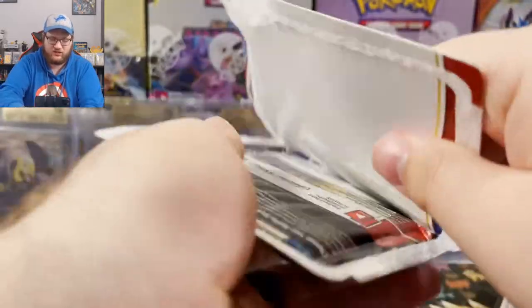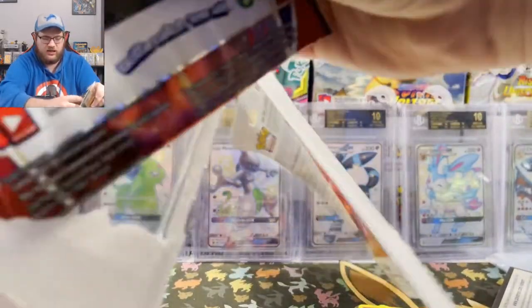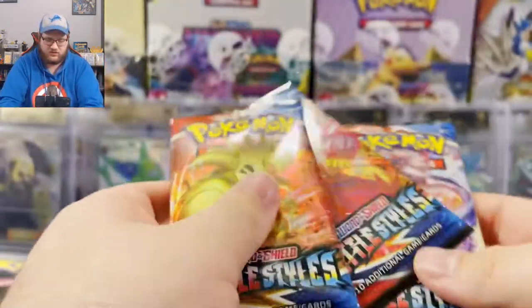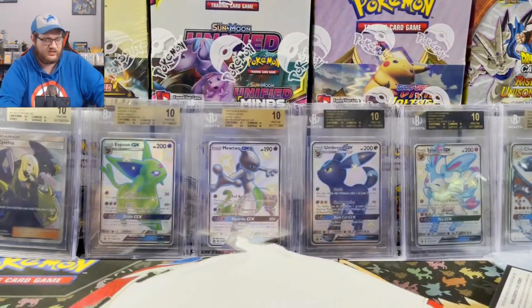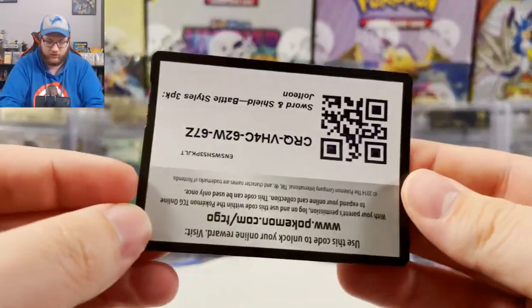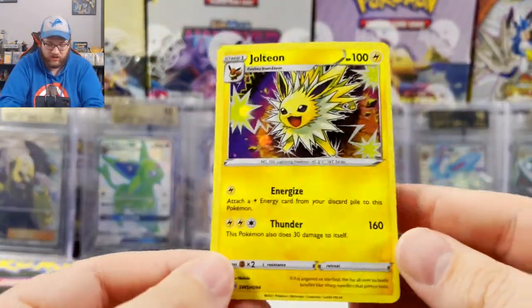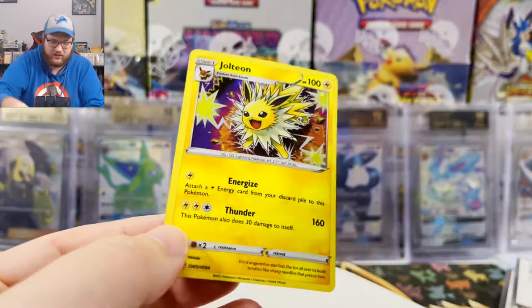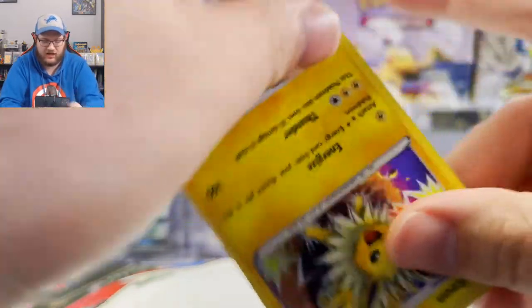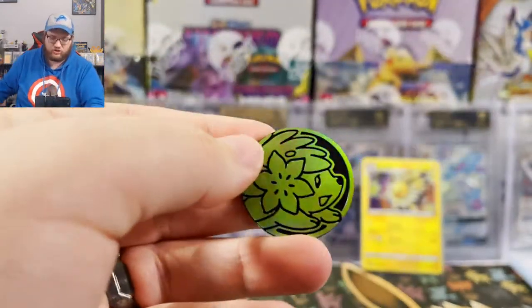Let's go Battle Styles! I don't know why everybody keeps saying the set sucks — I think it's the pull rates, not the actual set. There's our three-pack art cards: Tyranitar, Urshifu, and Urshifu V-Max. I've got a Jolteon code for you guys at home, there you go. I can't wait to get a look at this beautiful promo. I think this thing's worth like a dollar or two but I love it so much that we're gonna double sleeve it. I'd put it in a top loader but I'm running out — top loaders are difficult to find right now.